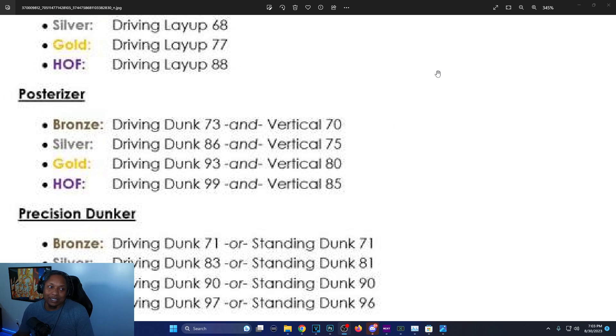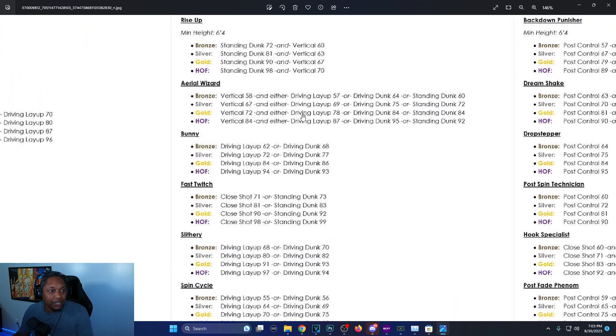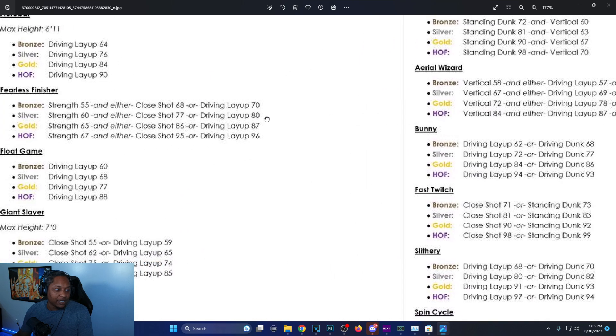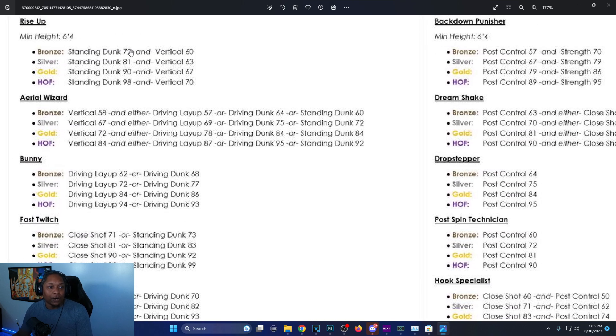Rise Up: minimum height is 6'4. Bronze is 72 vertical and 60 standing dunk, silver is 81 vertical and 63 standing dunk, gold is standing dunk 90 with vertical 67, and Hall of Fame is 98 standing dunk with a vertical of 70.